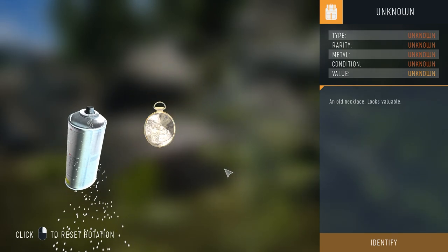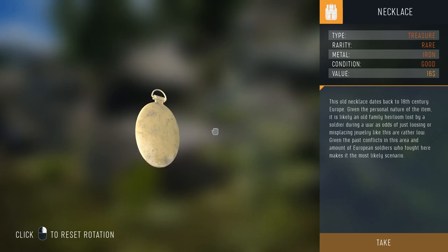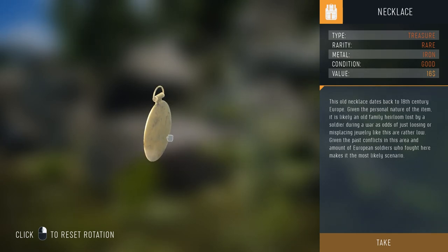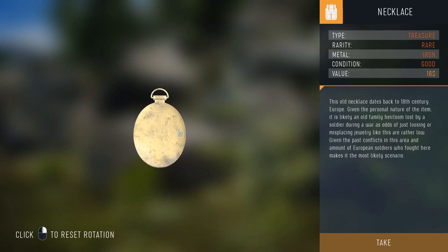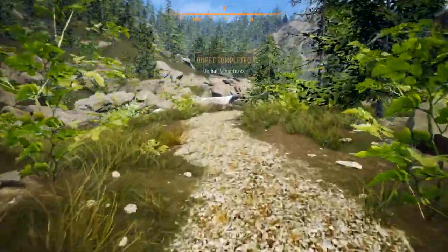We clean it up — old necklace, dates back to the 18th century, metal: iron. Doesn't look iron-coloured to me, and if it's 18th century iron in the ground it would have rusted away by now. But the description notes an old family heirloom lost by a soldier in the war is more likely given the past conflicts in the area and the number of European soldiers who fought here. Quest completed.